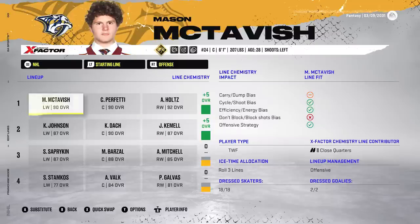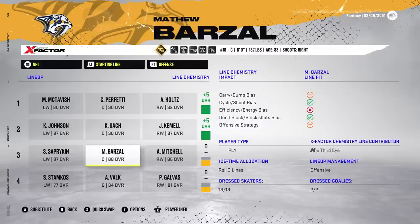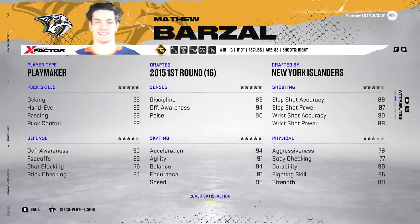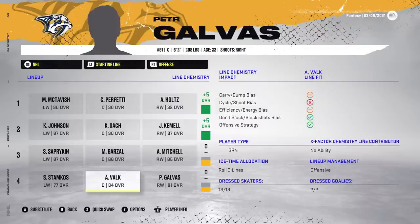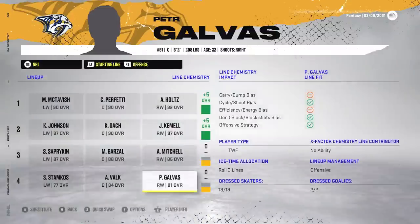After the trade deadline, here's an updated look at the lines. I left the top six the same because if it's not broke, don't fix it. The third line is so nasty now — Saprikin, Barzell, Mitchell. Mitchell's the two-way guy, gets in the corners for us. Barzell is the playmaker with the speed. Saprikin has the great shot. Fourth line is Stamkos, Volk, and Galvis. Defensively, no change. I've got Barzell in the second four-man and second power play. Surprisingly he's playing PK for us too — 90 D-awareness and really fast, great for getting breakaways.